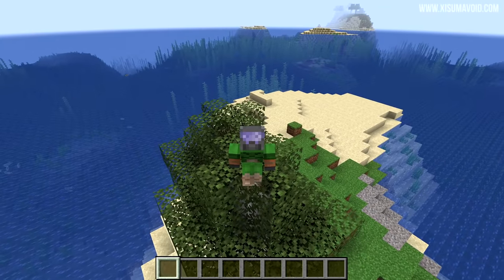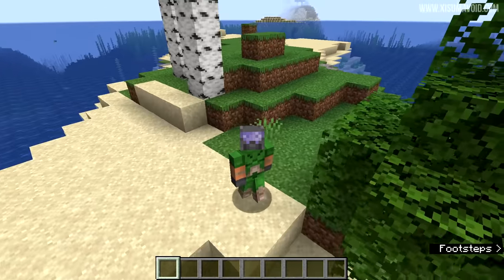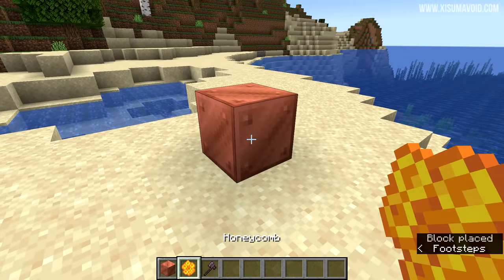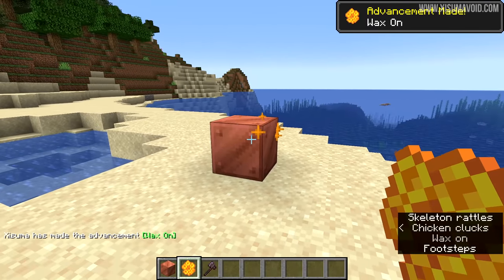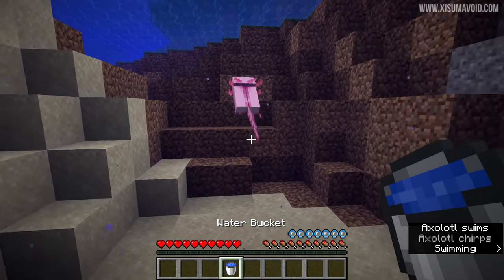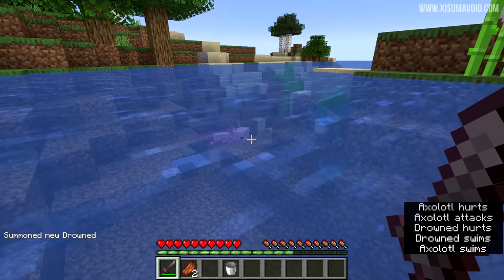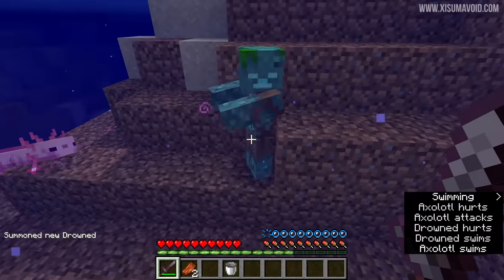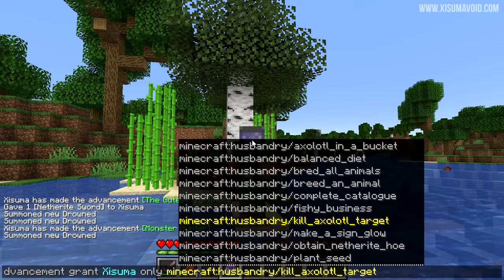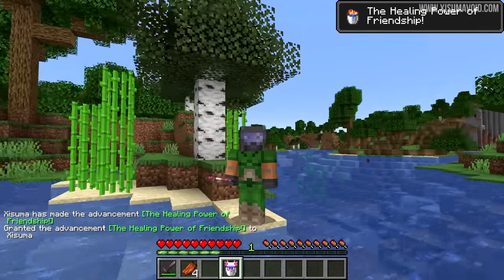Make sure you subscribe to the channel to catch all of those snapshot videos. There have been some new advancements added related specifically to 1.17. You can get an advancement from applying wax to a copper block — that one is called Wax On — and you've also got one for getting rid of it called Wax Off. Catch an axolotl in a bucket and you'll get an advancement called The Cutest Predator. There is then an advancement for taking on a hostile mob with your axolotl and killing it, called The Healing Power of Friendship.